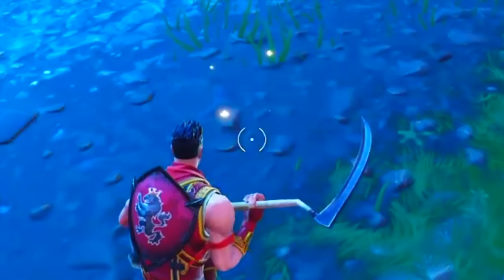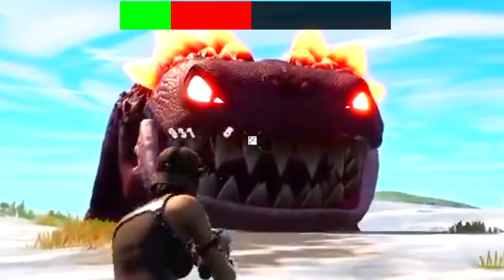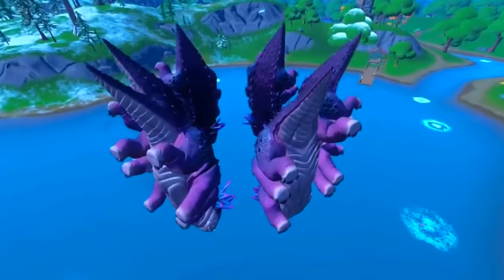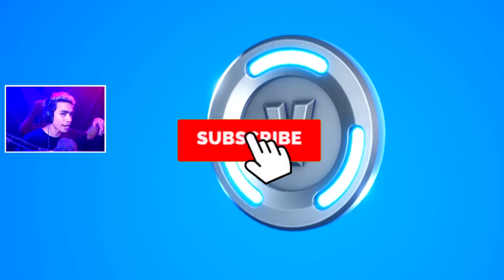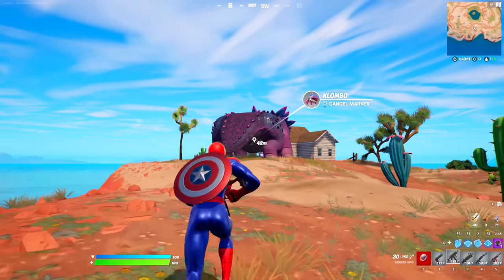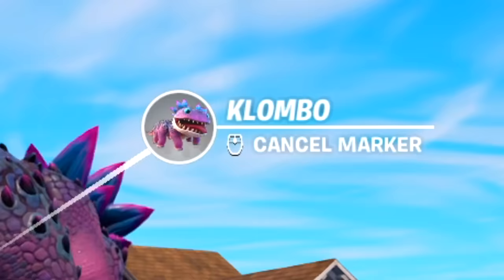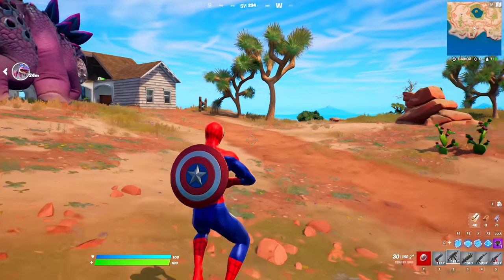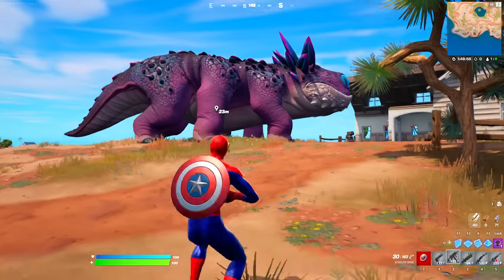Baby clombos in Fortnite! Today we are gonna go ahead and eliminate the boss clombo and do a lot of fun stuff. I'm giving my subscribers more V-Bucks, so subscribe and comment your epic name. Right in front of us we have got a clombo, and when we mark it, it actually shows a baby clombo. We are gonna reveal all the secrets in today's video.